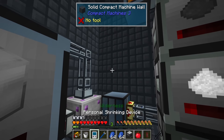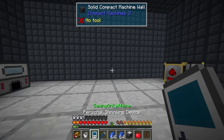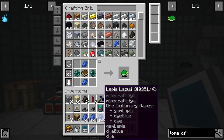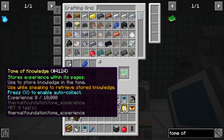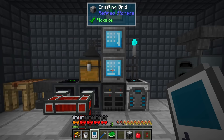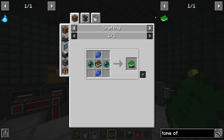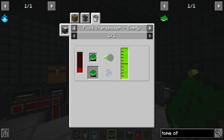The Tome of Knowledge looks like it should be easy to make - just a book, some lapis, and some enderpearls. We do have lapis inside our compact machine. Let's grab a couple of stacks of lapis and throw those into the system. So the Tome of Knowledge - press shift to store experience within its pages and to retrieve stored knowledge. We can pull experience out of ourselves and use it in a fluid transposer to get essence of knowledge.